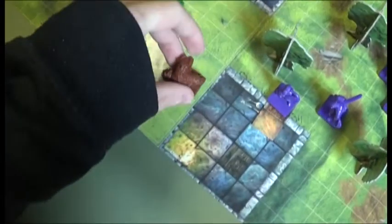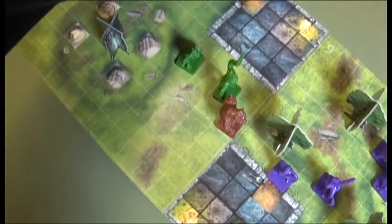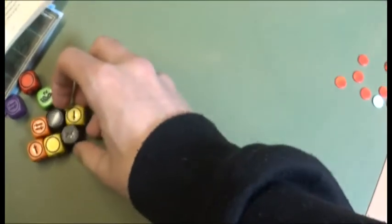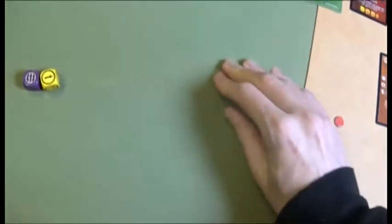Bad Guys go. The Ogre moves and the attacks use a red dice, not orange. The Ogre throws something at Lidder for two wounds, then chucks something at Lidder for one wound.